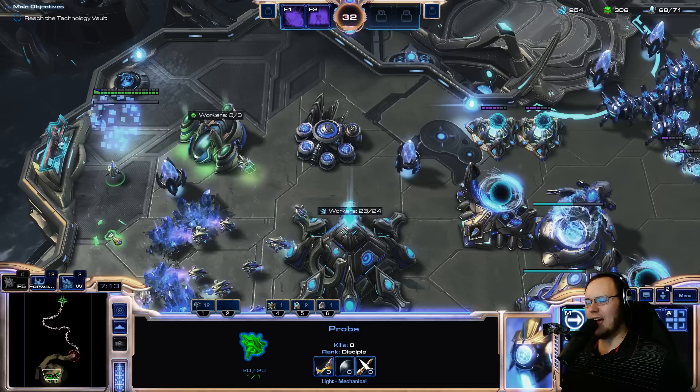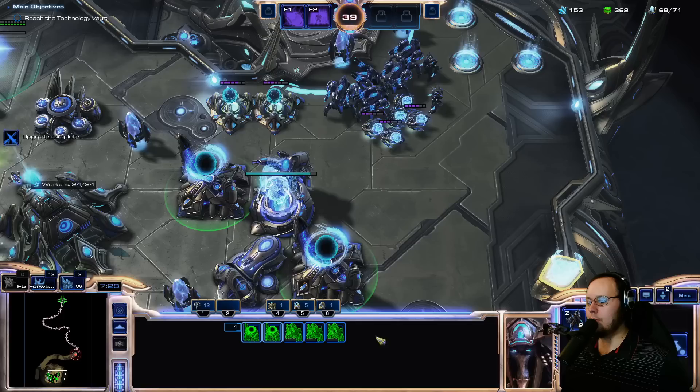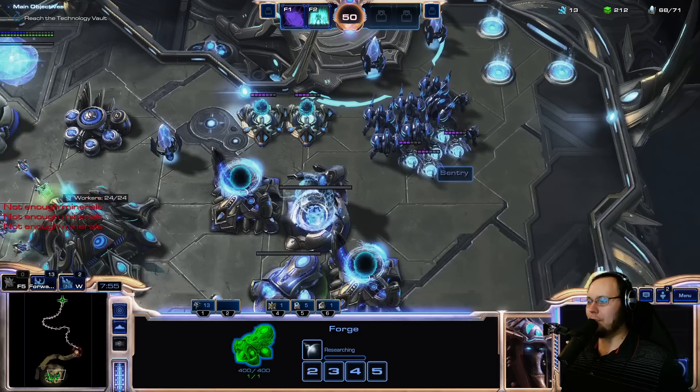We're going to need a couple more gateways as well. You can afford five gates off one base if you're going for Sentry Zealot, and four gates if it's Stalkers — I think that's the numbers. Because Sentry Zealot is just way cheaper. I'm supply blocked again. This is going so well. If only I had mechanics, these runs would be simple. I'd be the king of the world. So I'm never chronosurging again — that is an important part of my strategy.